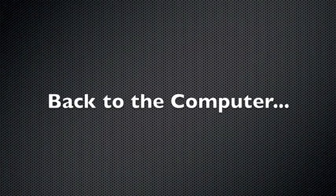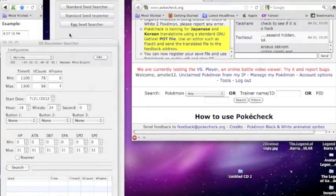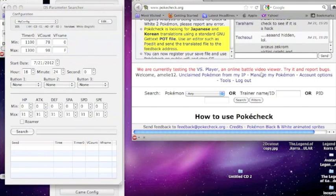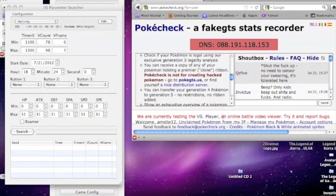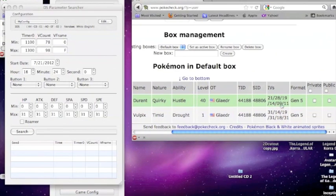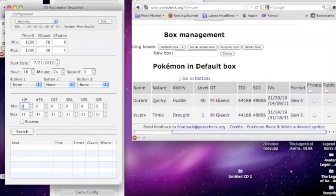Once you've done that, go back to your computer and go to pokecheck.org. Click on the link that says 'unclaimed Pokemon from my IP' — not 'manage my Pokemon' — since this is the first time you're using the program. If you've used it before, click 'manage my Pokemon' and it'll be the first one on your list. There it is, and there are its IVs. You need to be very precise with the IVs you enter into the parameter searcher. I put 13 instead of 14, but I'll fix it.